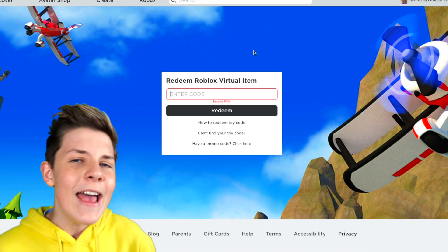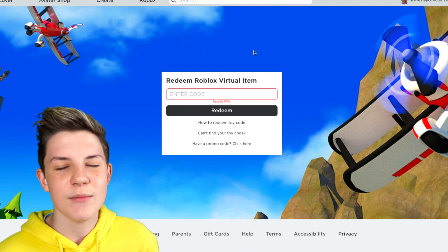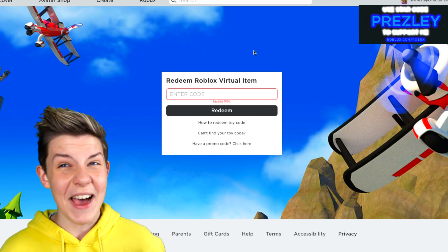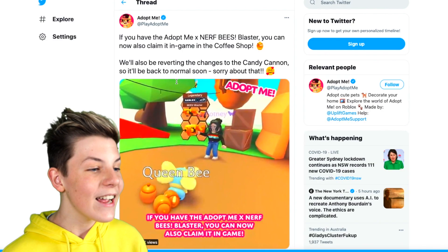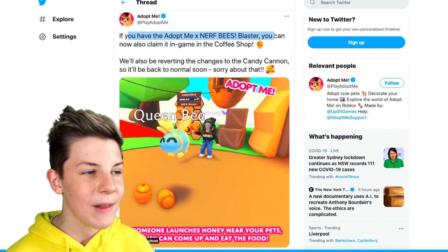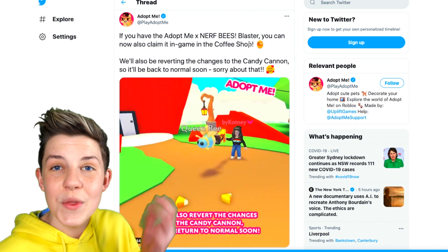Well, it's not really free. It is $30 — around about $30 US dollars, which will be about $40 Australian dollars. I'm not sure what that is in pounds or euros, maybe like $20 euros around about that. But take a look at the Bee Blaster right here. So if you have the Adopt Me X Nerf Bee's Blaster, you can also claim it in-game in the coffee shop if you've got the actual thing in real life.